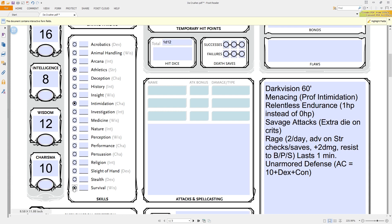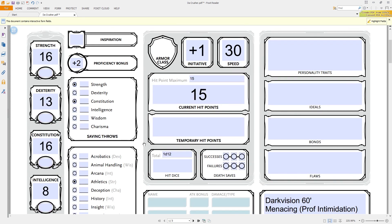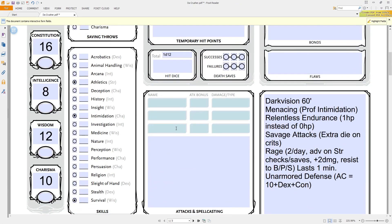The barbarian has the Rage ability as a signature move, which he gets from level one and can use twice a day. It lasts a minute. During this time he gets advantage on all strength checks and strength saving throws, a bonus to melee attack damage starting at plus two, and — this is crazy — resistance to bludgeoning, piercing, and slashing damage. Half damage from physical stuff while raging! A one-minute duration basically means for the duration of the fight, the barbarian is taking half damage from everything that isn't magic damage. That is insanely awesome.